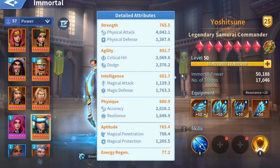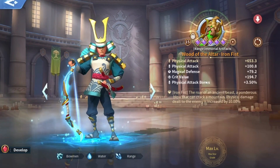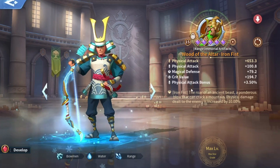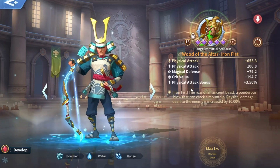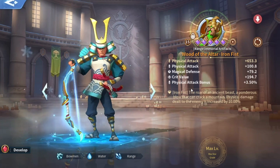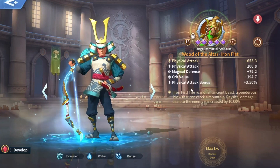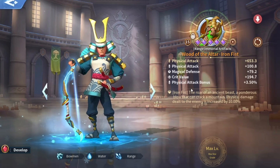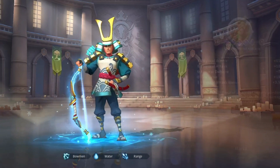So using the Annihilation artifact on him is not a good idea. The best you can go for is Iron Fist. I know it's only 10% compared to Annihilation which is 20%, but Annihilation only increases critical damage by 20%. Since ranged immortals aren't dealing that much critical damage, Iron Fist will add more overall value — which is 20% overall damage dealt over the fight.